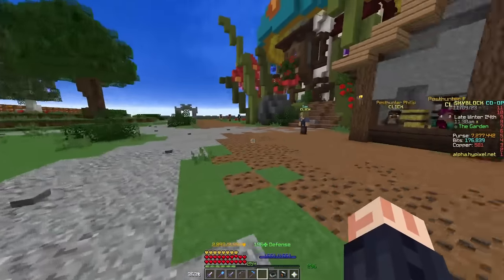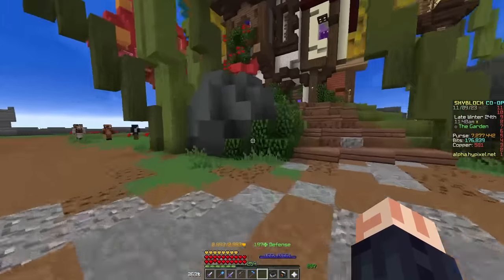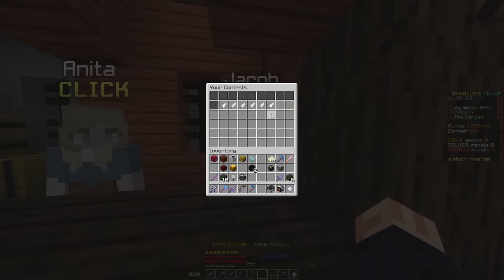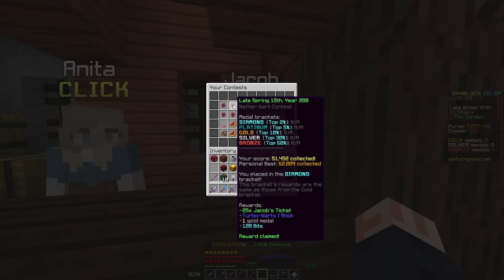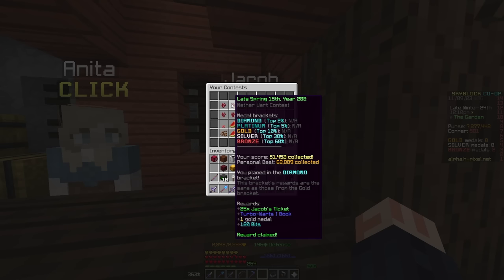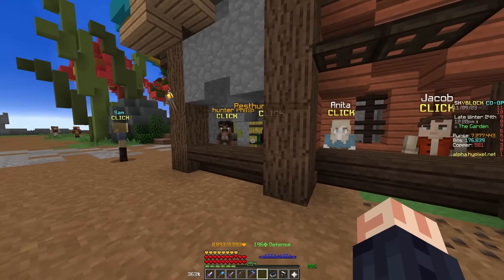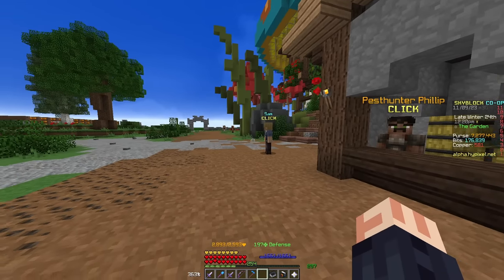I kind of understand the point of what they're going for in this update, and I feel like this is a little misguided. I like the idea of pests, I like all the new items, and I like the new ways to get farming fortune. Coming over to Jacob, we can see that there are two new brackets — the diamond and platinum brackets — and also they made the gold bracket for any farming contest 10% instead of the 5% I think it was. This is really good, it's going to help out new players a lot. We don't know what these two new brackets do yet — they might just be aesthetic at this current moment in time, but maybe they'll have some special rewards associated with it.